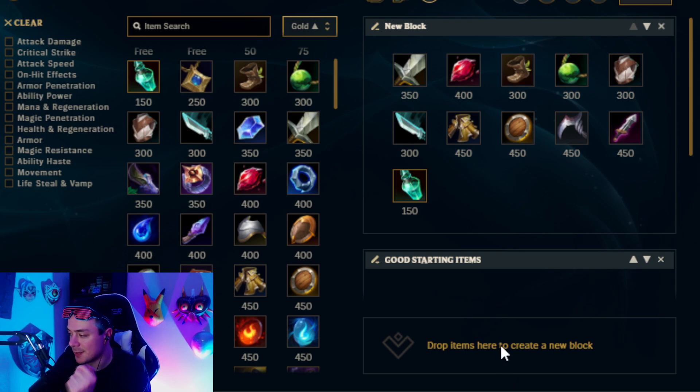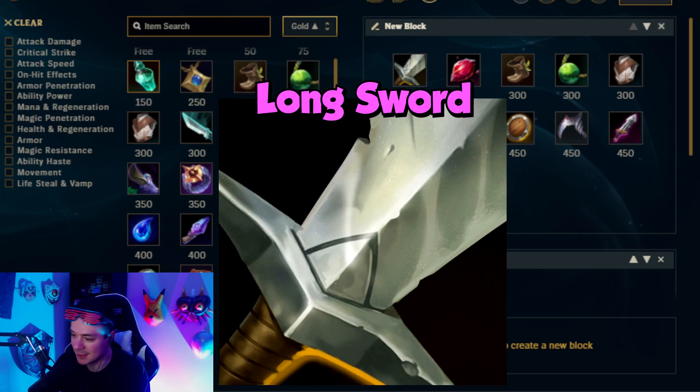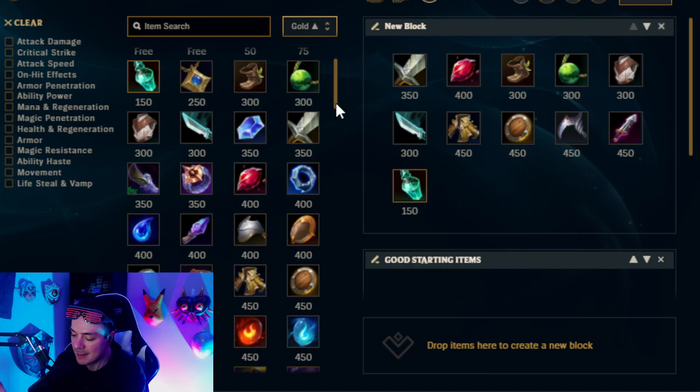I get asked a lot about starting items and right now Garen's starting item variety is pretty diverse. He's got a lot of really great choices, but it can really depend on what you need and what you're looking to accomplish. So we're going to go one at a time. The first item we have is going to be Longsword. Longsword is very popular with Irelia players because they pair it with three potions. Situationally, you could go ahead and take this to play aggressive in certain lanes, pair it with three potions and try your best to play aggressive.